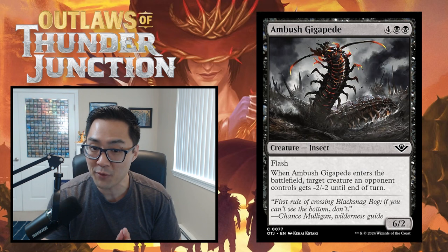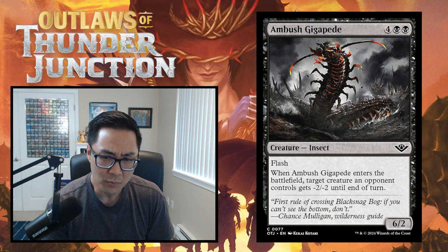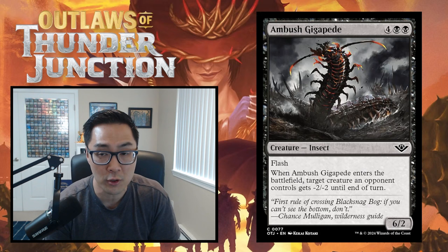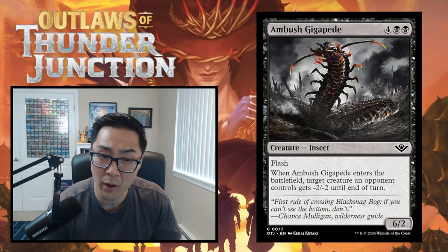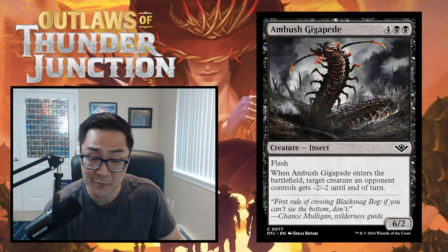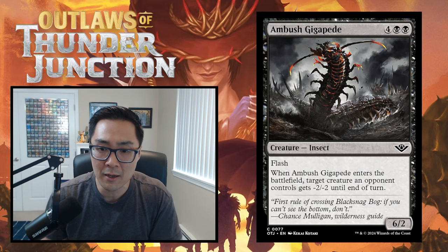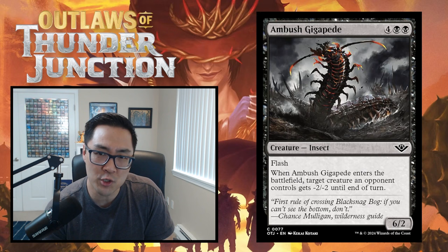Starting with black cards - Ambush Gigapede is six mana for a 6/2 flash insect. When it enters the battlefield, target creature an opponent controls gets -2/-2 until end of turn. Six mana is just not where you want to be in this day and age. You can get a two-for-one in some instances, but it's a poor body - a 2-toughness creature that your opponent can just Shock. I'm giving this a D. There is a blue common that makes things cheaper on your opponent's turn, so if you could play this for five it gets a little better, but I'm not happy with Ambush Gigapede.